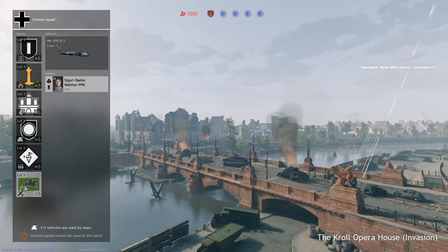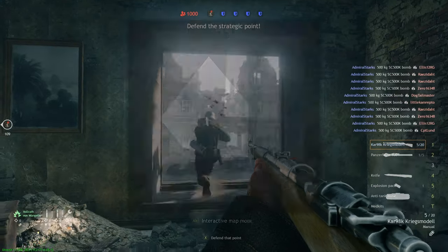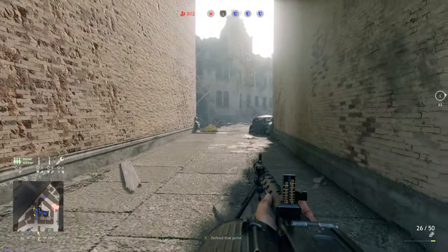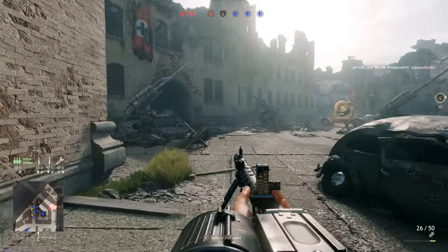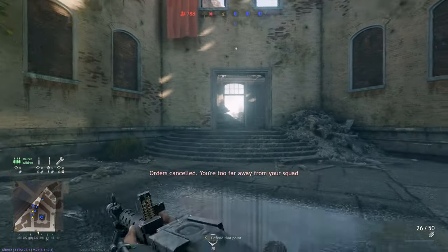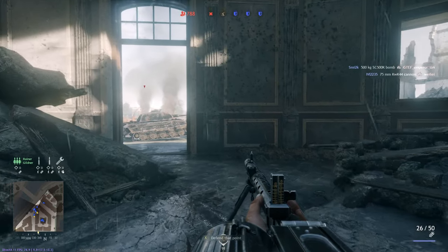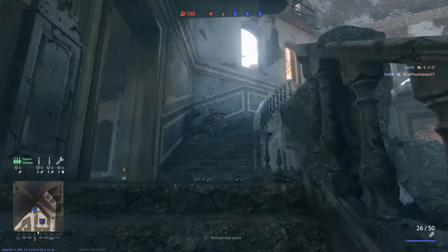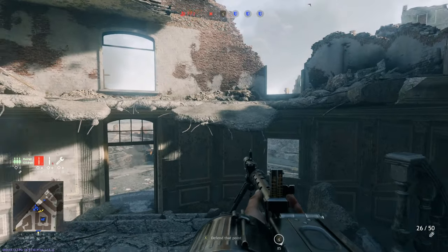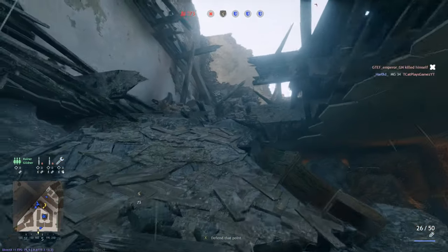This is the Kroll Opera House map — you can see the bridge where Russians are pushing. I'm going to skip the bridge part and show you the urban section instead. Battle of Berlin is available to closed beta participants, so if you want to test this map you need to buy a pack. Lots of new structures — it's not a complete copy-paste of the Reich Chancellery map. We have some unique buildings; let's climb up through the ruins to the upper floor.